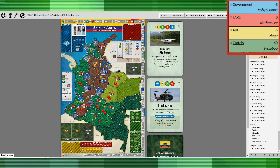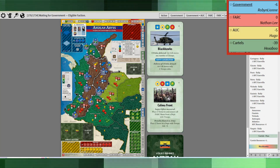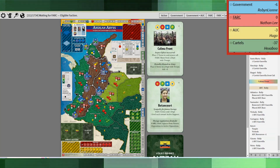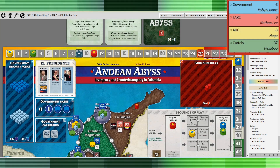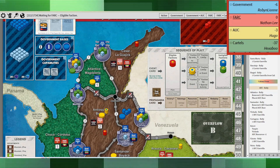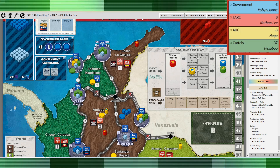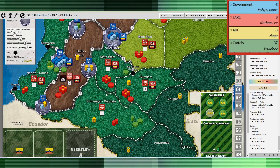Next up the cartels passed and Blackhawks came up. The government took that opportunity and the AUC rallied again. Zooming in you can see an open base placed in Atlantico and Magdalena. That's a pretty safe move — sometimes the government will airstrike the AUC, but it's not necessary since there are usually better targets.